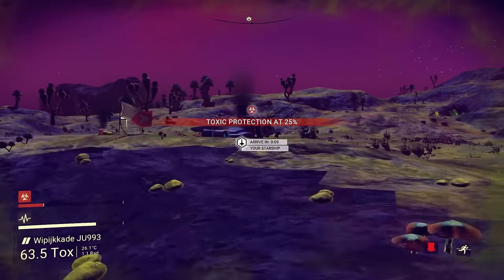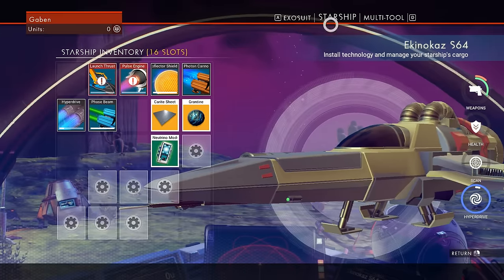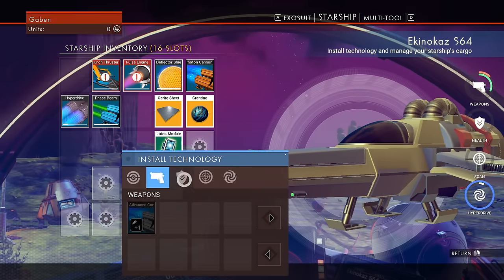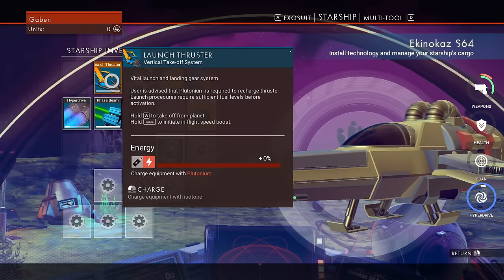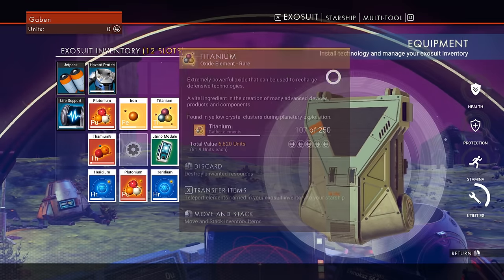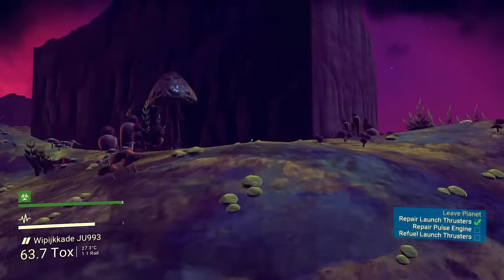I kind of understand the menus but not really. I know health is in the top left, and toxic protection is at 25 percent. Let's see what we can repair right now on the starship. Pulse engine - we still need zinc. The launch thruster still needs carite sheets. I think carite sheets are something you can make - E, that uses iron, so we can build one. Three of those and we should be able to repair the launch thruster. We need to do two more carite sheets. We have enough iron for that and enough heridium, but we do not have zinc. We gotta find zinc. If we go into the spaceship it refills the little green bar.